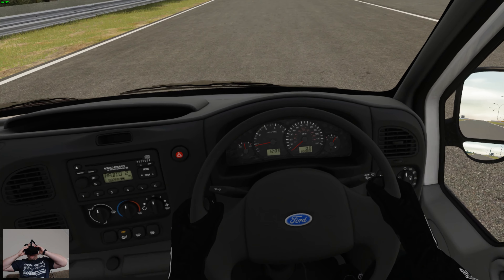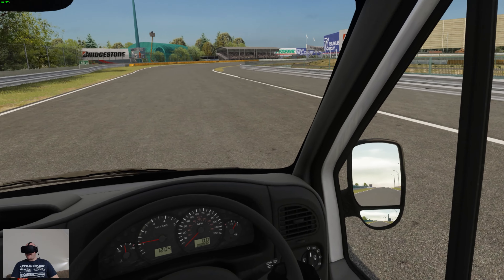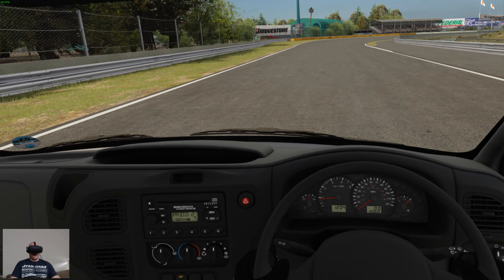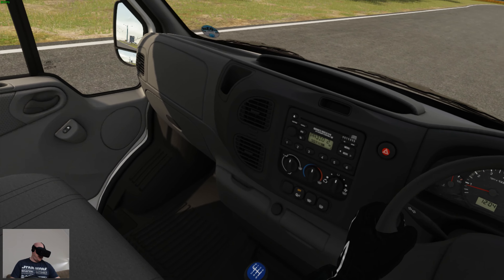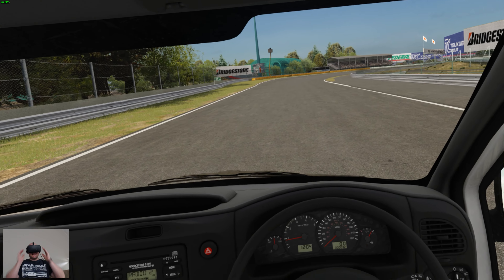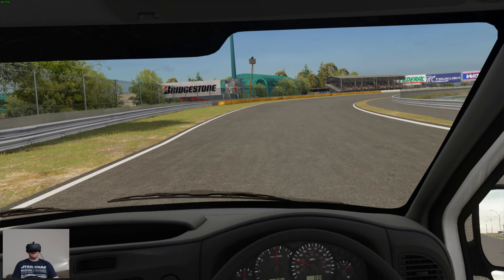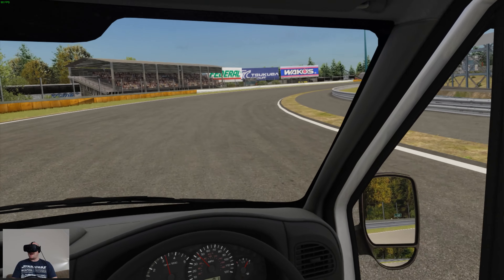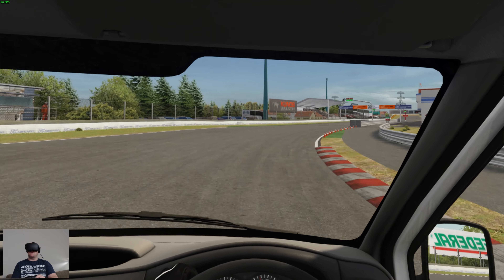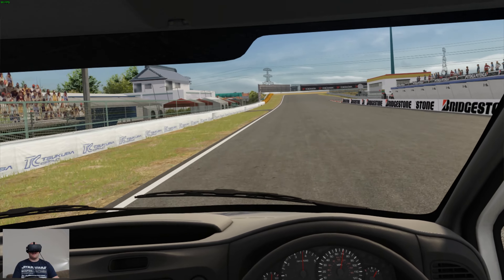Jump into the VR headset. So we're in the van, and I'm going to get it into first gear — reaching down for the gear stick. In all seriousness, let's see how quickly we can get this round. This will be our sighting lap; we'll get the tyres warm and see how fast I can get round this circuit.